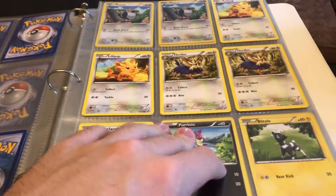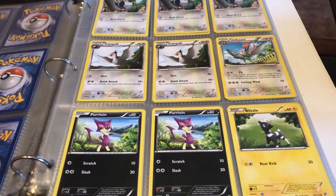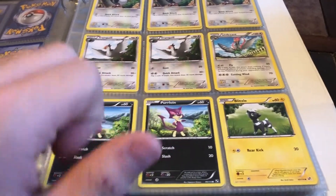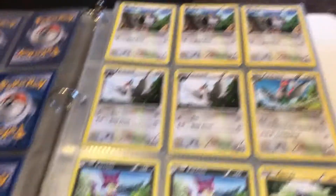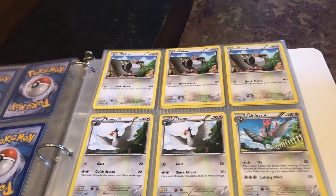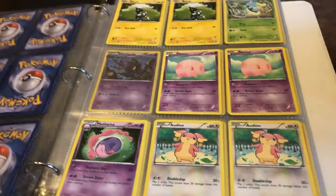It looks like I'm missing maybe an Unfezant — actually no, we got Unfezant right here. So I might actually have a master set aside from the Reshiram Full Art, the secret rare, and I think one other card. That's actually kind of cool — I'll have to go through after this video and double check. We got more of the birds, kind of more of the same.